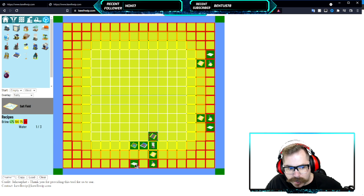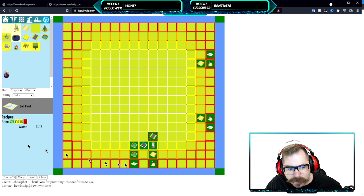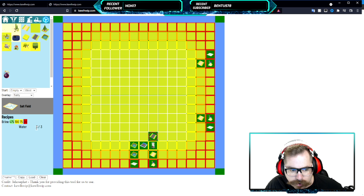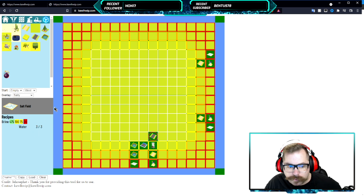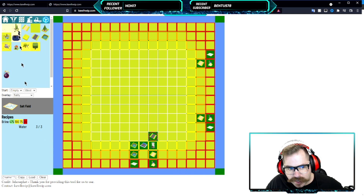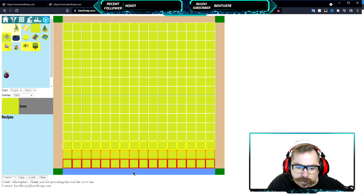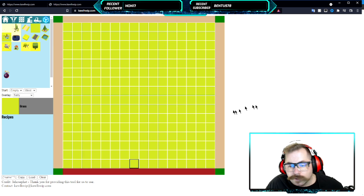For the brine field, I'm missing water, so I'll add a water source. Now clicking on that brine field shows green — it's getting three of three water that it needs. The tool tells you exactly what each building needs to function properly. The sand mine needs two energy, the brine field needs three water. We'll go ahead and empty the map again.